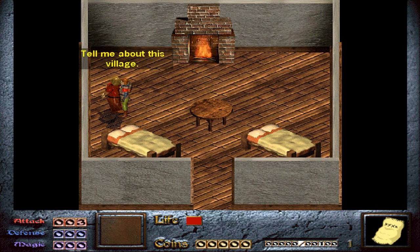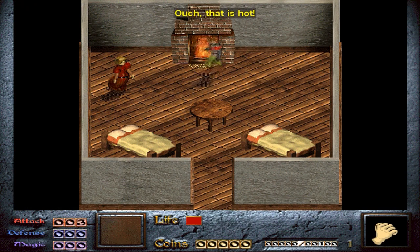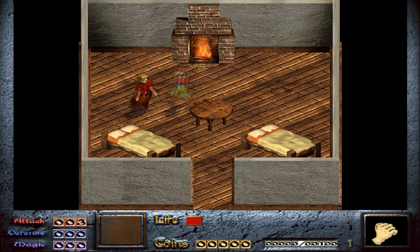Get info about the village. 'Tell me about this village.' 'The villagers are very friendly. Oh, Ethel wants to see you.' The sense of humor in this game is quite — well, not unique, but it's not what you'd expect from just an adventure action game. Also, one thing about this game is you can pretty much punch anything. I'm actually pig-feeding the fire. 'Ouch, that is hot.' And you get responses — things happen.